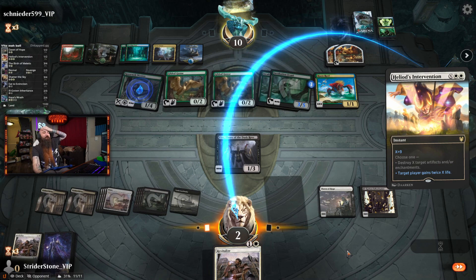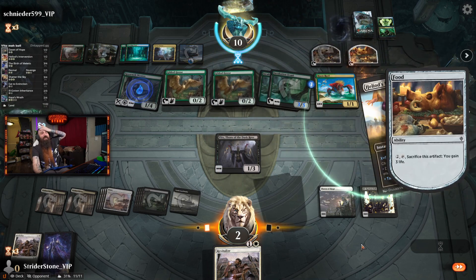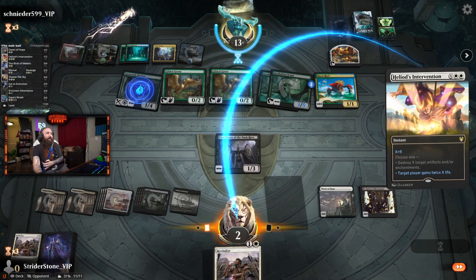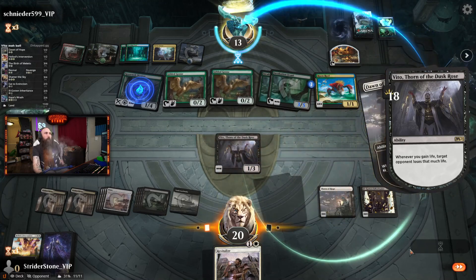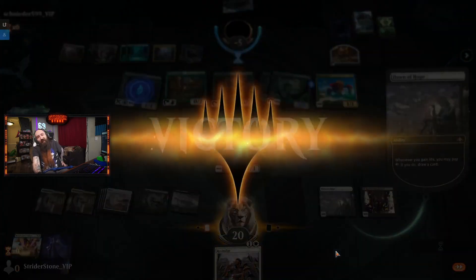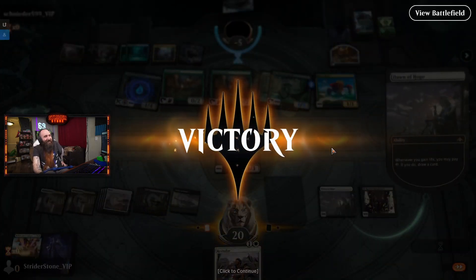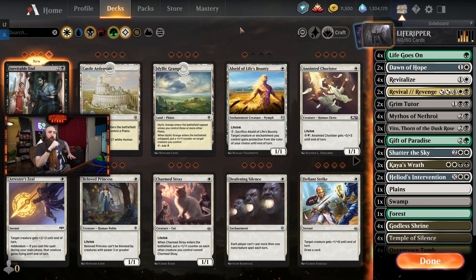Did we do it? Did we come back from 2 HP? Did we do it, Chad? Yeah, I mean, he's got to crack 2 of them. Let's take 18 damage. Yeah! We're doing it. Maybe we should add more Heliods. This was the Life Ripper deck that we made - it's kind of a play on the Orzhov one. People in chat really wanted to make it in Abzan, basically just wanted to throw in green.